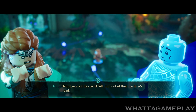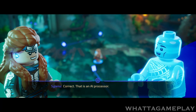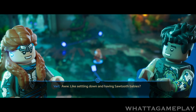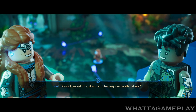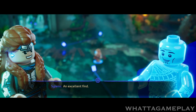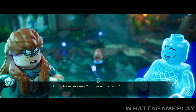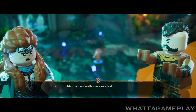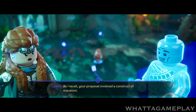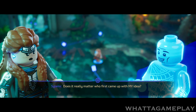Hey, check out this part — fell right out of that machine's head. Looks pretty high-tech and important. Correct — that is an AI processor, the brain responsible for a Sawtooth's hopes and dreams. Like settling down and having Sawtooth babies? Like eating Nora hunters and plotting world domination. An excellent find. Now we only need one more component before my marvelous vision can be realized. Excuse me — your marvelous vision? Building a Sawtooth was our idea, as I recall. Your proposal involved a construct of macaroni. Hey, that would have worked! Does it really matter who first came up with my idea? Off you go then.